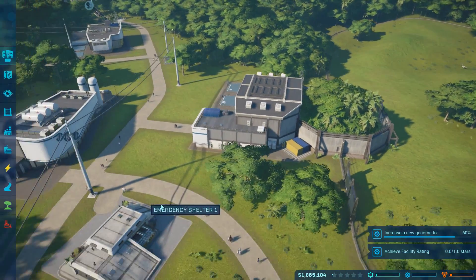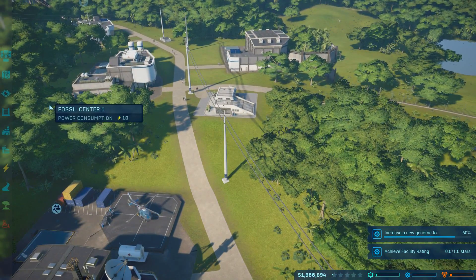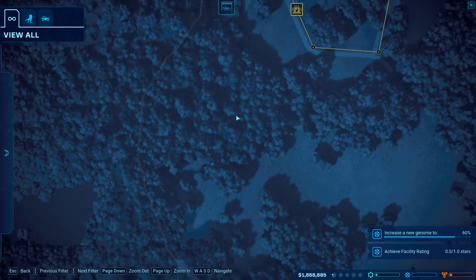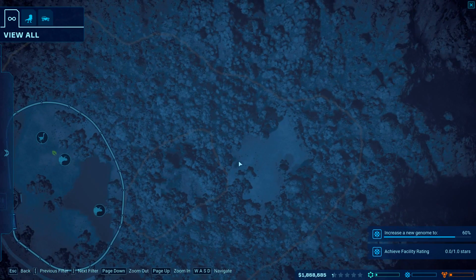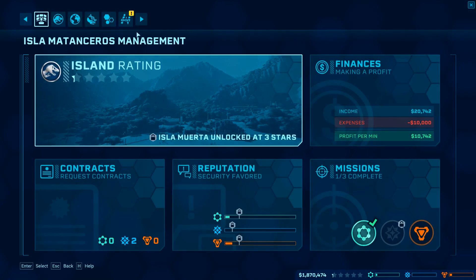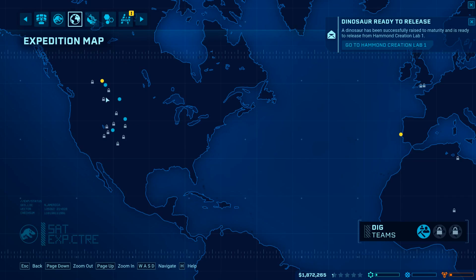We also need to increase a new genome to 60% and achieve a facility rating of at least one star - we have a grand zero stars right now. I really want to add in somewhere a brand new carnivore that we can admire. It looks like I can build over in this range. I am not going to be feeding my herbivores to my carnivores - that is never going to happen. But it is like going to a zoo that doesn't have any tigers or lions - that would be kind of odd. So let's continue our expedition search.